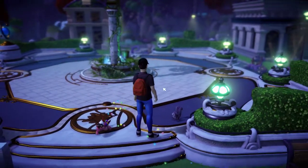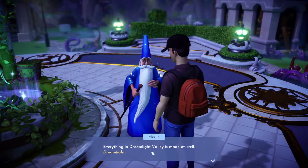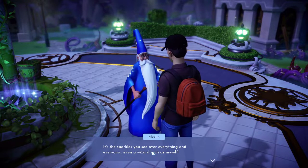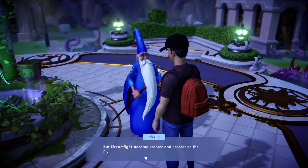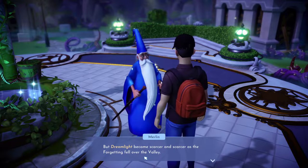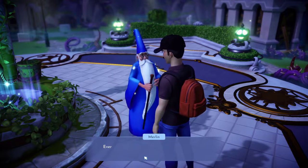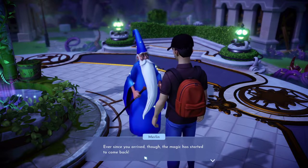Oh, sorry animal. Didn't mean to bother you. Hello. Everything in Dreamlight Valley is made of, well, Dreamlight — it's the sparkles you see over everything and everyone, even a wizard such as myself. But Dreamlight became scarcer and scarcer as the forgetting fell over the valley. Ever since you arrived, though, the magic has started to come back.